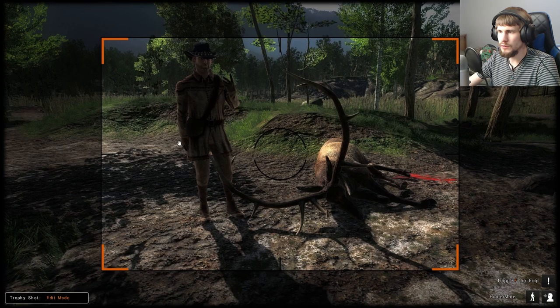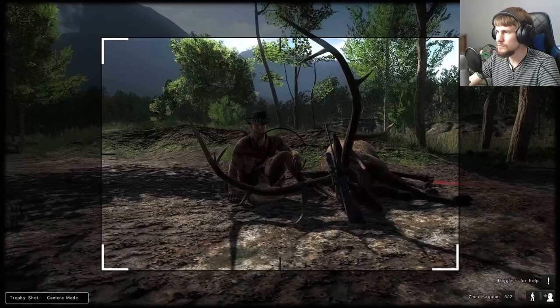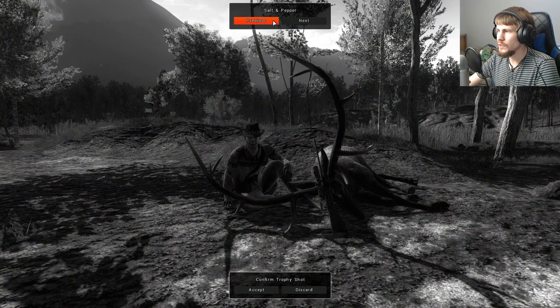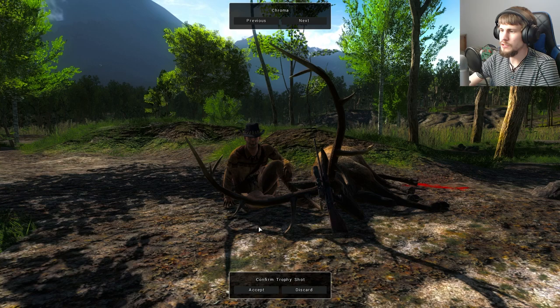Let's get the bullpup out. Serene — oh actually, Serene kind of works nicely if we can get into a good position with the rifle. There we go. Maybe I'll try that chroma filter again — actually maybe not, because all it really seems to do is super bring out the blood. Eh, we'll keep chroma and use that, so we'll accept. We need our own Trophy Lodge to display it, so I can taxidermize it. M bucks I think are your cash for their currency, and GM is for game money. We'll just sell.